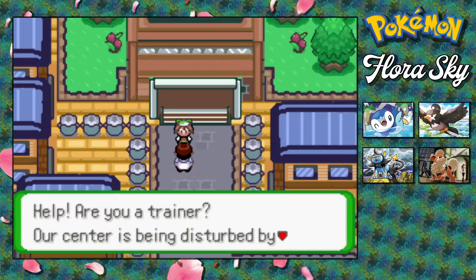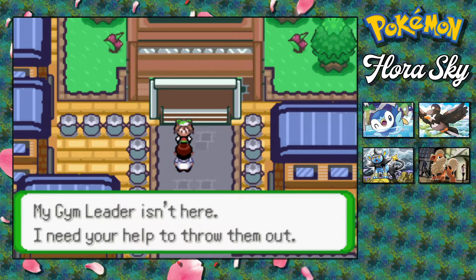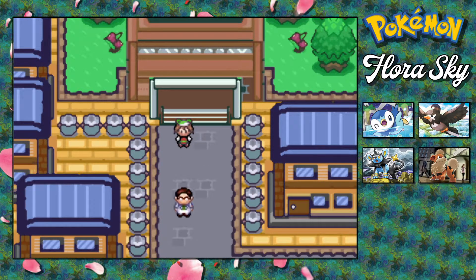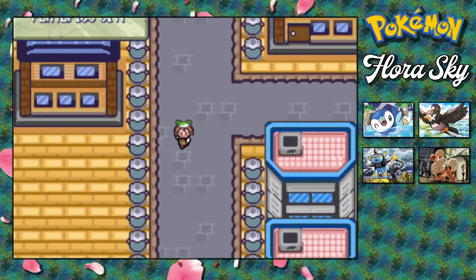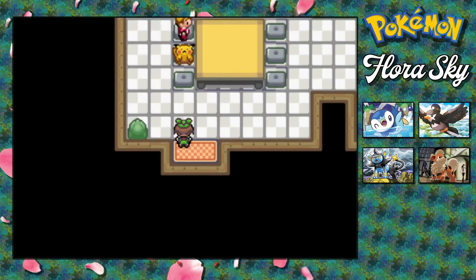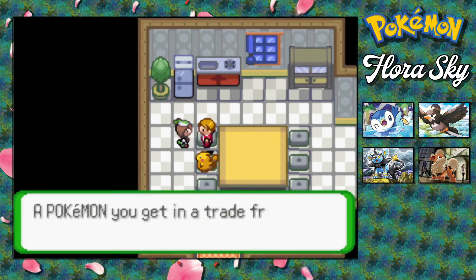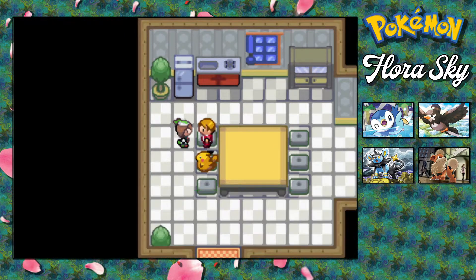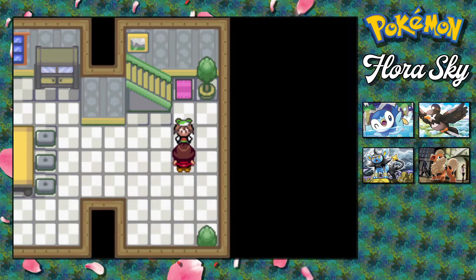"Are you a trainer? Our center is being disturbed by Team Magma. My gym leader isn't here and I need your help to throw them out." Sure, let me look around the city first, but yeah, sure. I'm assuming we're going to get a bunch of things in this town, because it looks to be very large. So let's see what everybody's got.